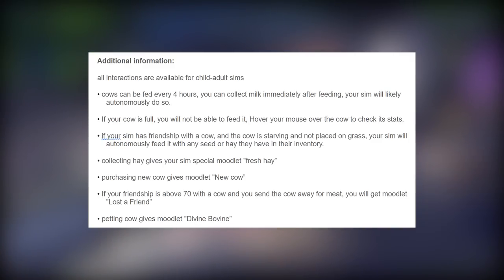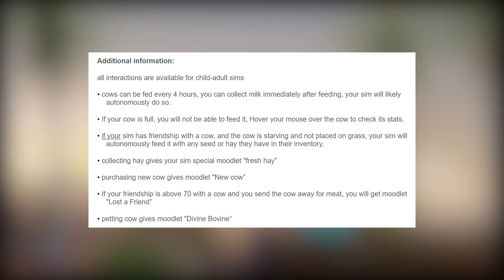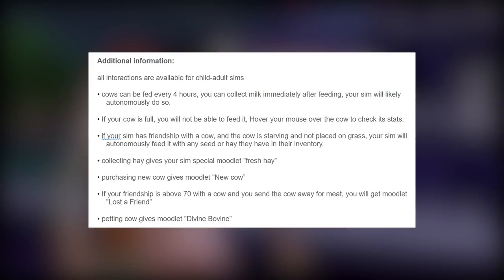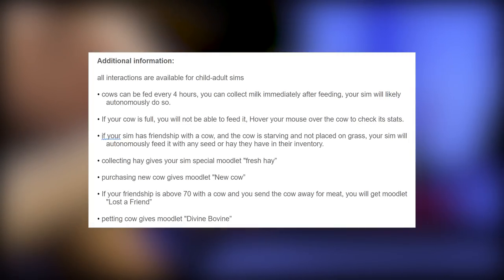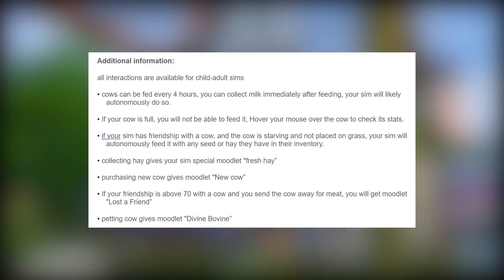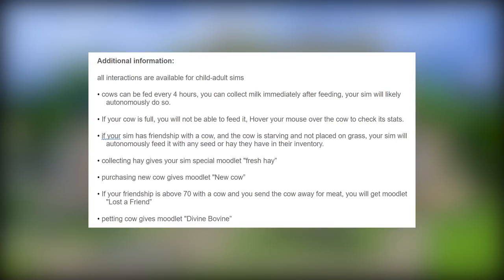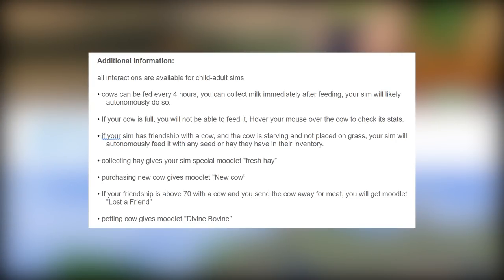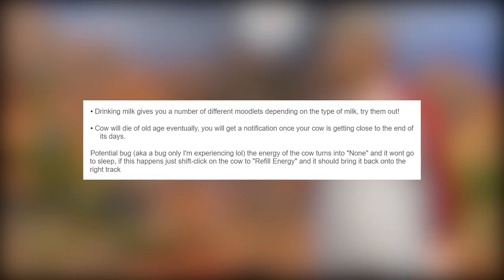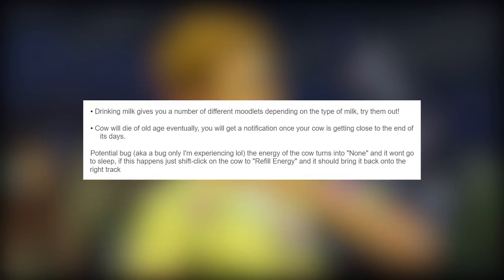Your sim will likely autonomously feed the cow. If your cow is full you will not be able to feed it. Hover your mouse over the cow to check its stats. If your sim has friendship with a cow and the cow is starving and not placed on grass, your sim will autonomously feed it with any seed or hay they have in inventory. Collecting hay gives your sim a special moodlet 'Fresh Hay.' Purchasing a new cow gives the moodlet 'New Cow.' If your friendship is above 70 with the cow and you send it away for meat, you will get the moodlet 'Lost a Friend.'